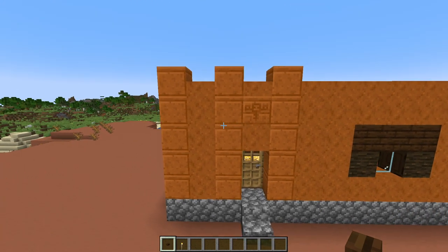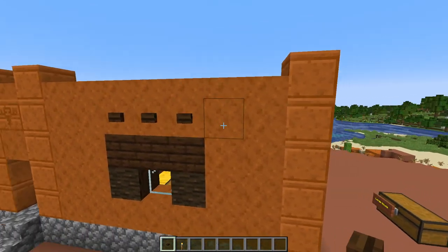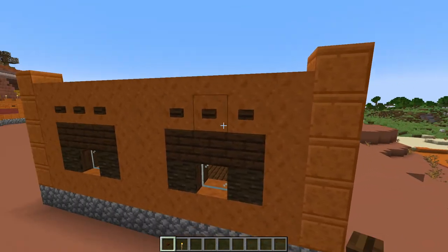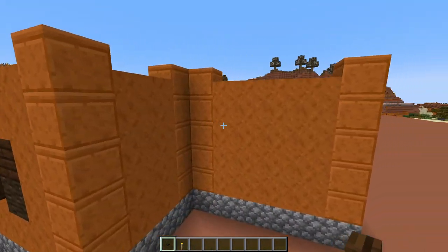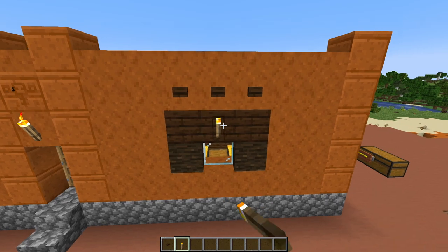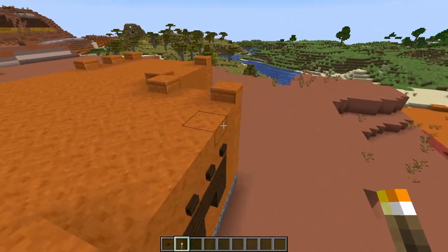Last, we're going to add the buttons and the torches. The buttons keep that adobe type of feel — put them over top of the windows. I do my best to keep all these builds in the Minecraft villager theme. Put a torch above the door and one above the window, then put some up top because no matter which version you're playing you need at least a little bit of light up there.